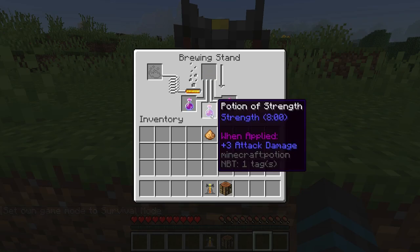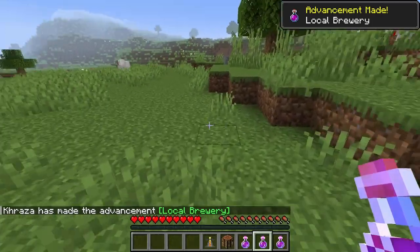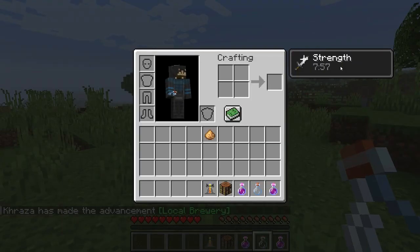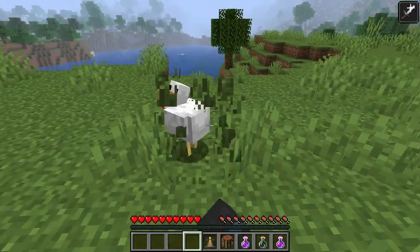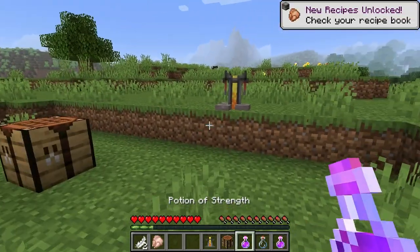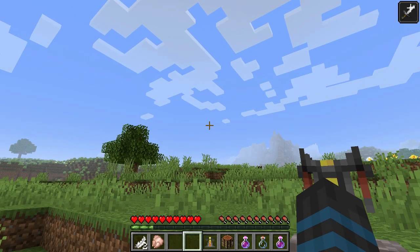You finished it — look, it just went up to eight minutes instead of three, more than double! Now when I drink it I have the status effect of strength, which makes you basically stronger. You can kill things faster, you do more damage — look at that, one hit on a chicken! It's awesome. This is definitely a potion that is worth brewing.